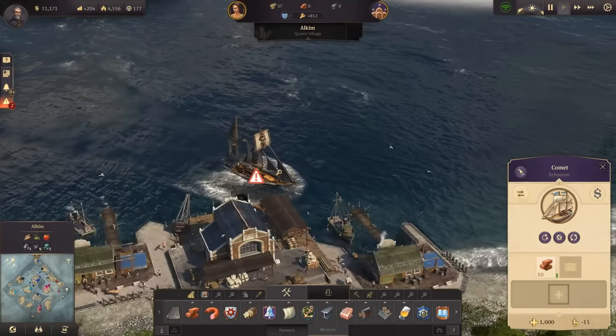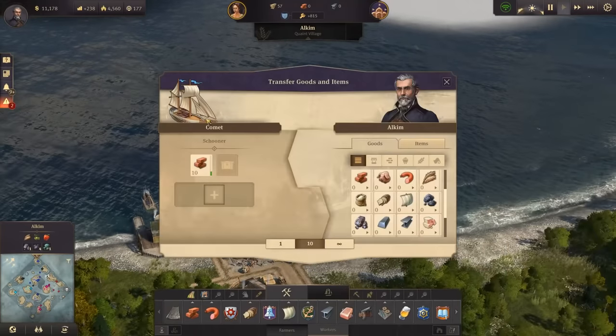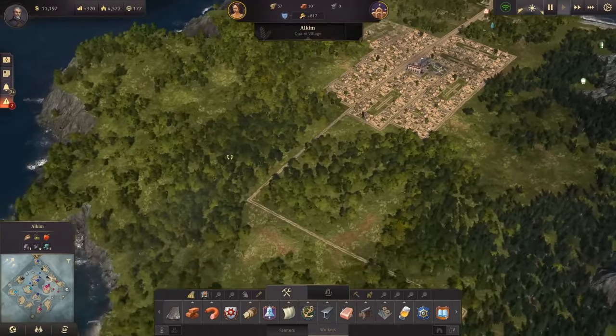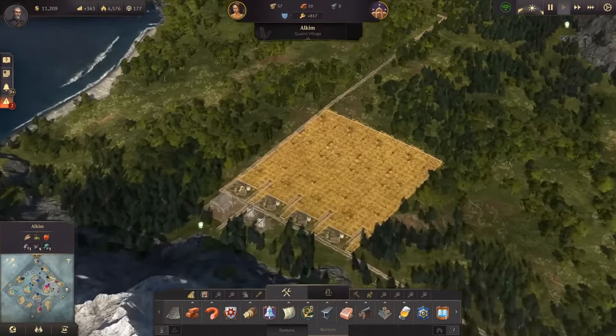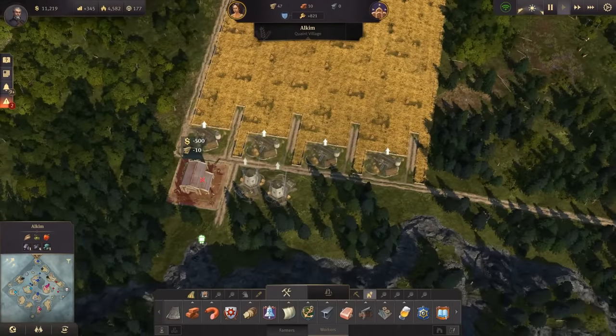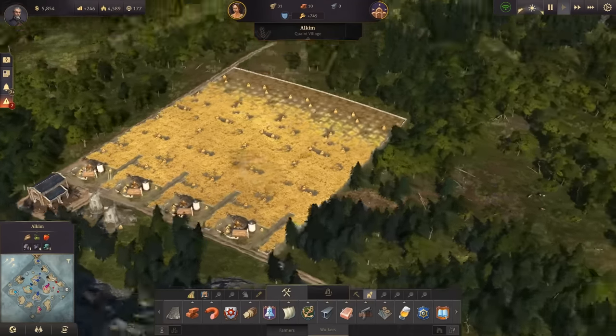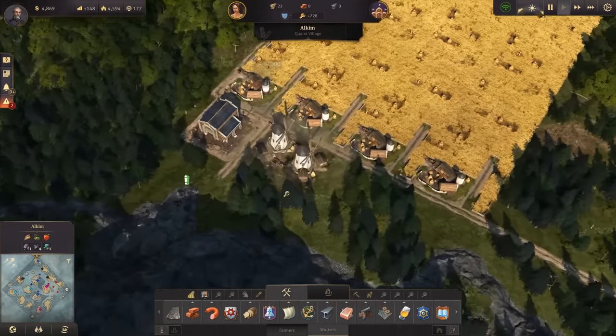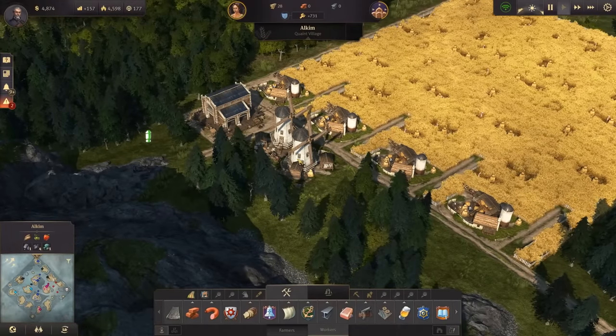Back in Alchem, and my schooner finally brought the bricks, so let's unload the bricks and finally get our production of grain up and running here. We do need the warehouse, we do need those grain farms here, costing me $2,000, and then we have those two flour mills and another $1,000. That was really expensive here.